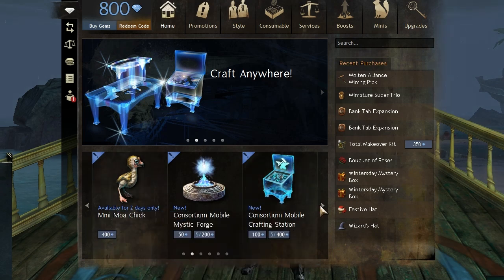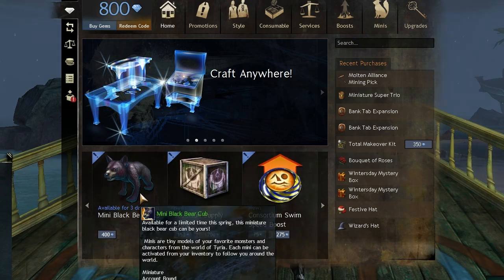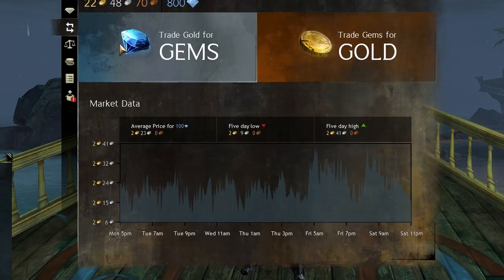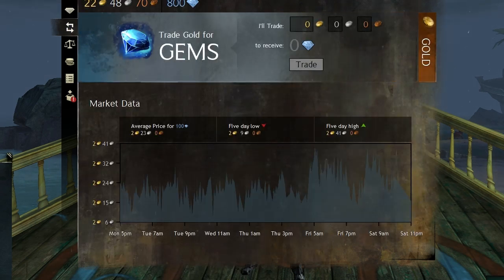Keep in mind the final phase of the living story, Secret of South Sun, is approaching quickly on May 28th. Be sure to stack up your gems because there are huge rumors that they're going to release the Consortium harvesting sickle during that time — essentially it's just like the Molten Alliance mining pick with unlimited uses, and there's sure to be a special animation along with the sickle.